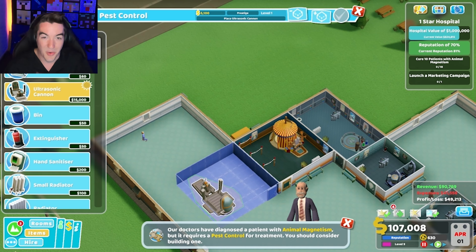Reputation is sitting at 82 and we need to be at 70, so that's good. Cure 10 patients with animal magnetism — but right now we're just working on this. Do we have an animal magnetism room yet? Probably not. Pest control — we have zero in hospital, so we'll get one. Put this guy right here. It only needs that, doesn't need anything else. Just like the circus place. Get your radiator, just put that anywhere. Sonic poster, you get a light-headed poster. Never forget to poke suspicious objects with the special stick.